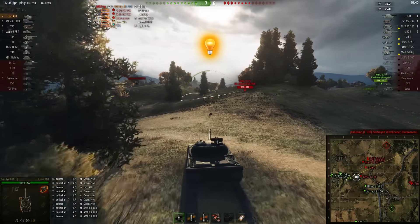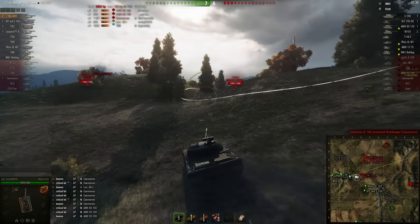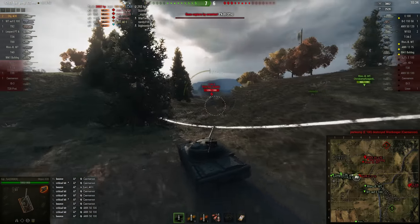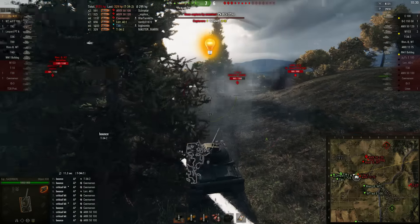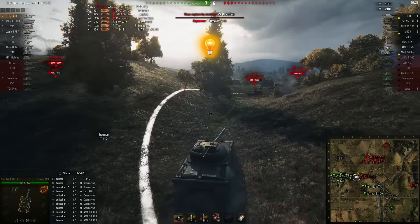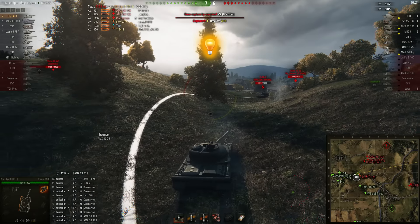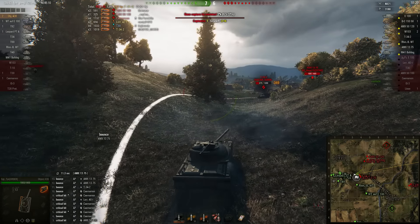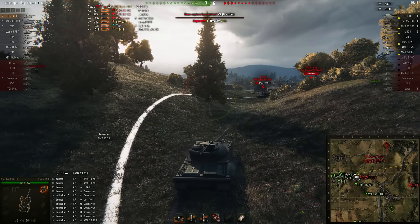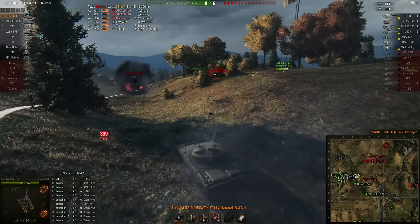It seems like the enemy team have broken the zero line, but it's a little bit too late. Ty's team did a ton of damage on this side. T34-2 is up — it's really gonna be hard for these two guys. Normally you'd want to run away from an Object 430. Ty takes the T34-2 out.